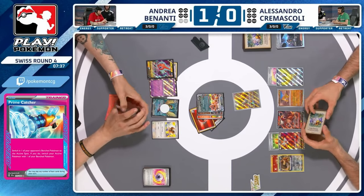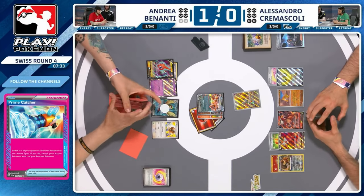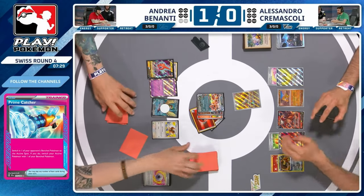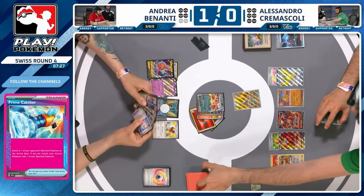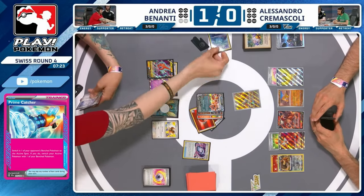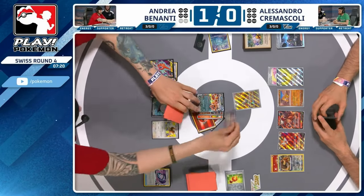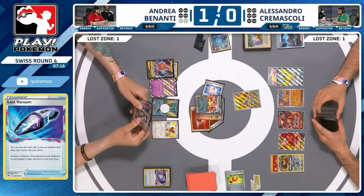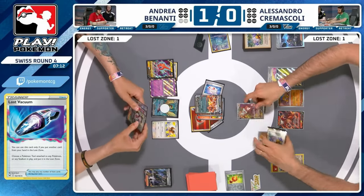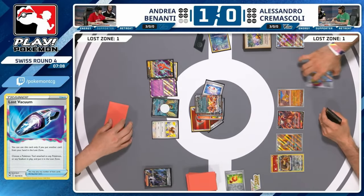But you don't need a way through Mimikyu because if the game doesn't end you win. I've just seen a huge play — Vitality Band coming back because Andrea has the combination of Boss's Orders and Lost Vacuum in hand. You can get rid of this Rotom now. This means you can literally gust your way to victory — you need one fewer gusting card to win the game. Now we see Vitality Band with Lost Vacuum and here comes a Rotom, there goes a Rotom. Alessandro can now just Boss's Orders twice for the victory.